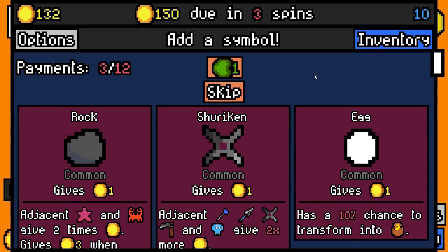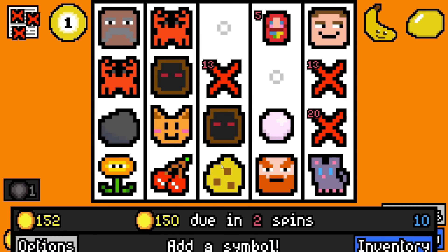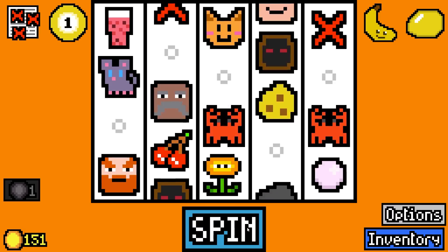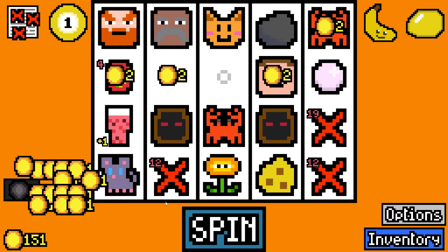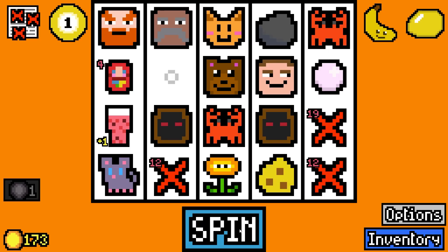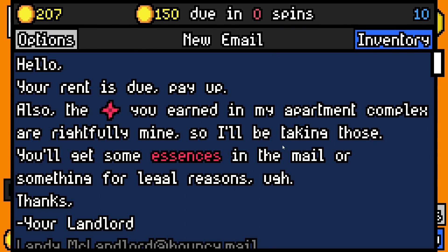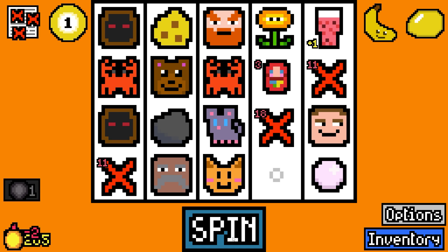41 is 80 rolled - I'm gonna get a rock because it makes crabs give more money. We'll get a smoothie for the cherries. 150 in one spin - let's grab a bear for two value. The rock just made both crabs give eight gold, that's huge! Let's pay 150 then.